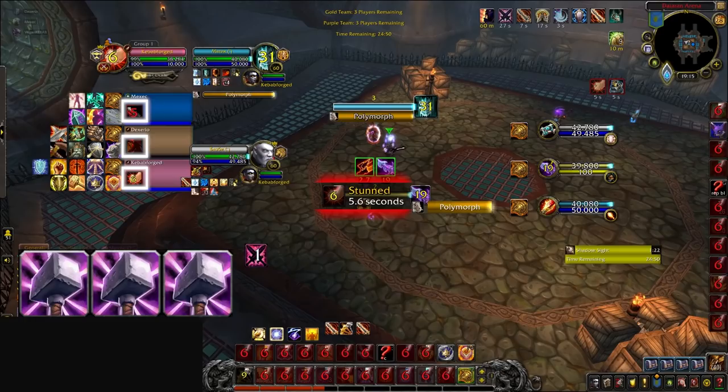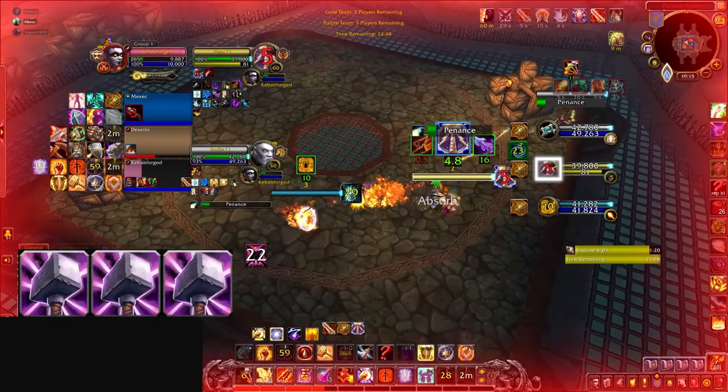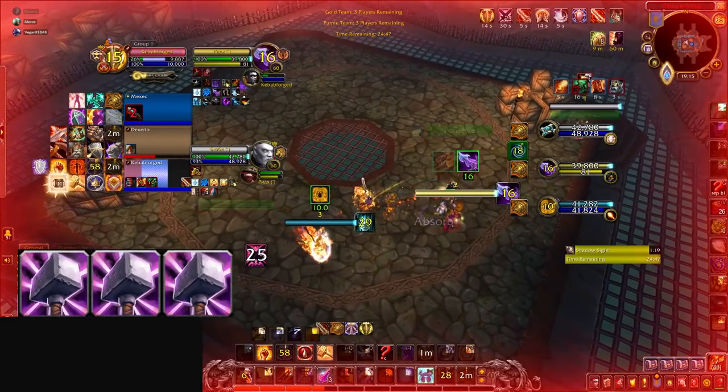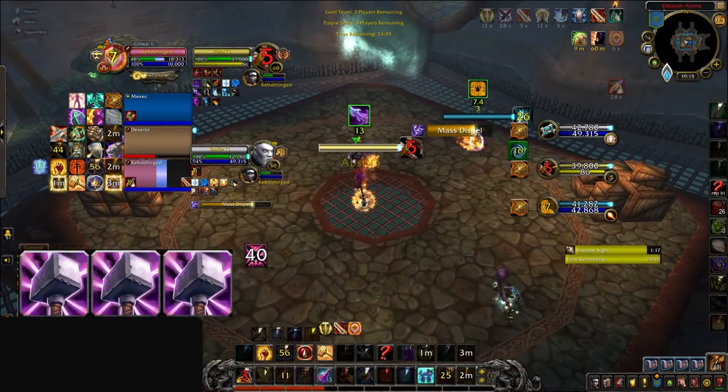Should he trinket, use Shield of Vengeance, and try to out-heal the damage? Or perhaps wait to see if the mage uses Combustion and then trade Divine Shield? Well, either decision would probably work out — but the Ret trinkets and uses his stun on the Rogue, which is probably the worst global he could have used, given that Hammer of Justice is a magical debuff the enemy healer can dispel. This means that in just the first 10 seconds, our Ret has failed with both positioning and crowd control, and the decision to waste a global on stunning the Rogue instead of using Shield of Vengeance results in him also burning Divine Shield — failing all three key concepts right at the start.